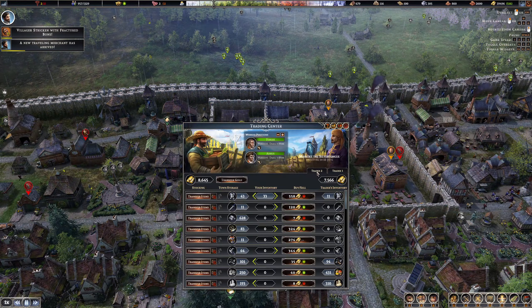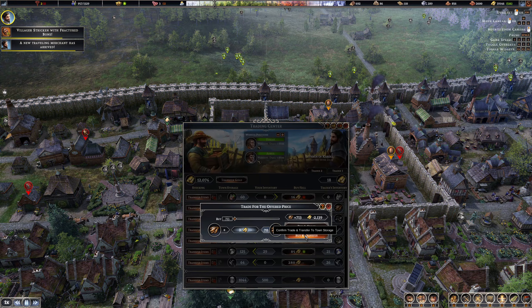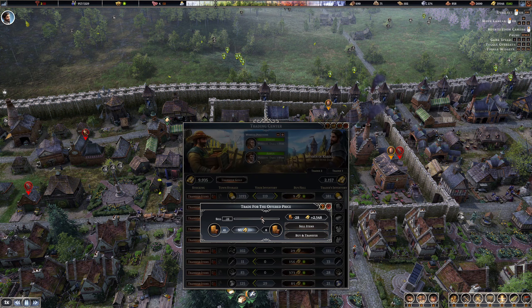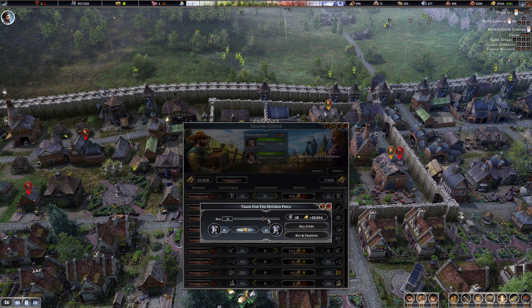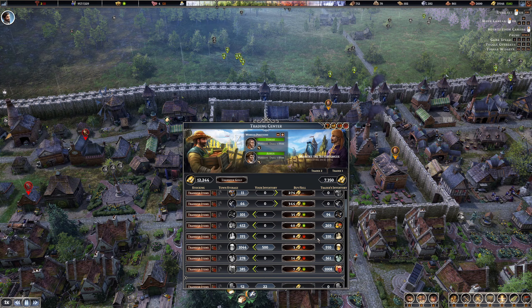We've got merchants arriving still as well. Let's get some cheese - you can't buy it all but buy what you can for now. I do love this game - let's buy up some of this, take all your smoked fish. I'm excited to go again and build the way I want to. Let's just rinse you for all your gold. We'll get some more spices - wow, we have 18k in here, so take it all.